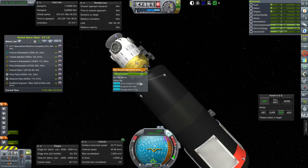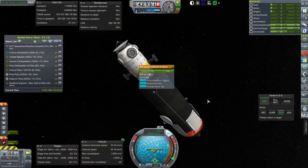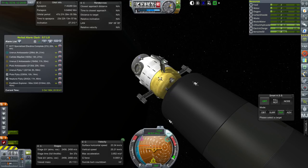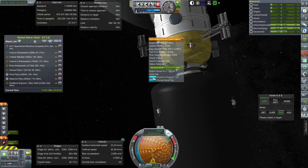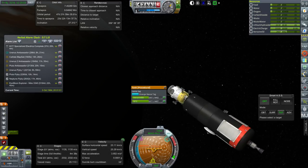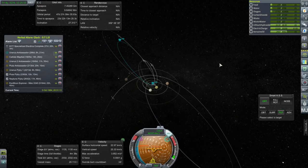First thing we want to do is disable the RCS on the Jovian Demon — they're just inefficient. Let's control from here. We have 2,458 delta-V showing, but I'm going to switch off these Gemini Lander engines. Because then the nuclear engine has to push it completely instead of the fuel here draining. That gives us 1,135 meters per second from the nuclear engine. So we have to decide what we want to do with that.